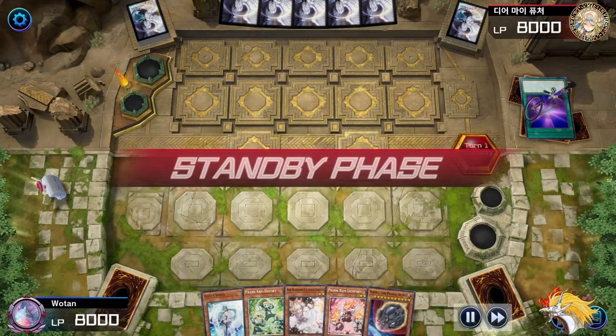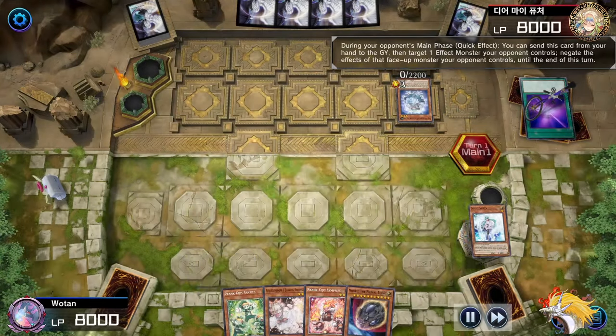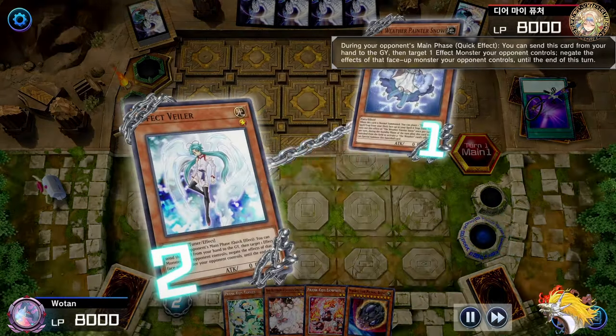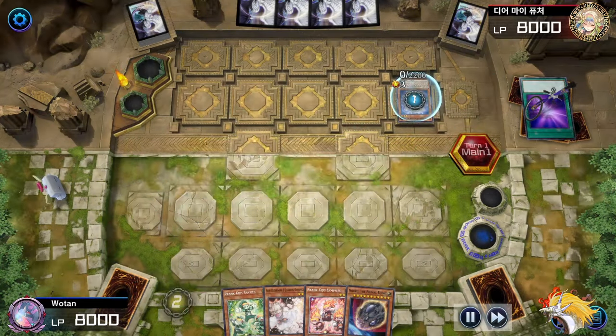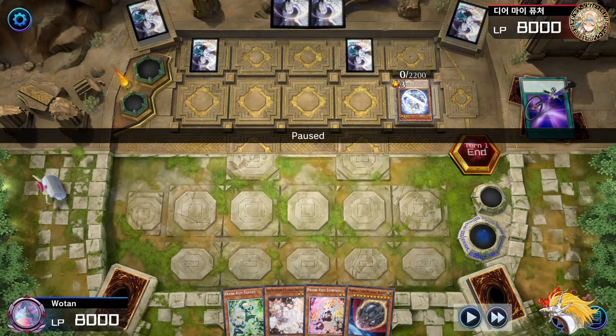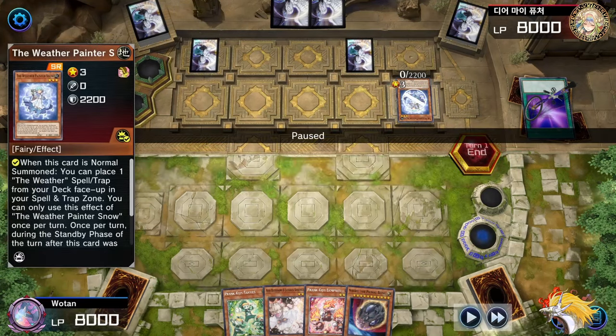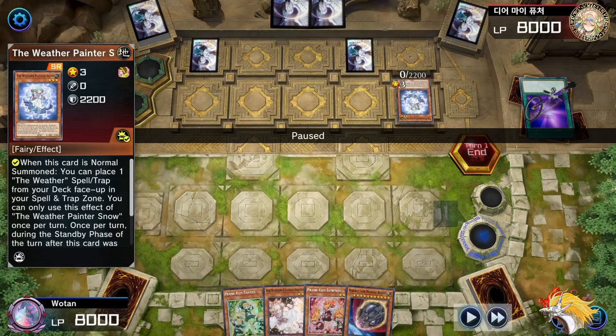For our first replay, we're going to be playing against Weather Painters. We're going to Effect Veiler the Snow. An important thing about Weather Painters: if they have the Canvas out, they can actually dodge the Veiler by tagging out. But since they didn't start with it, that tells me they don't have it already and they're using the Snow to search for it. So this is a safe negate. Unless they have Call By, in which case it doesn't matter anyway. So we're going to end the turn here.